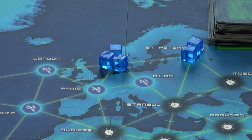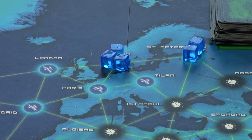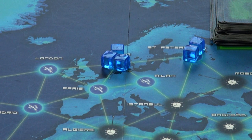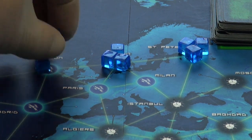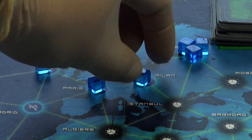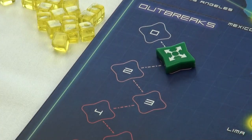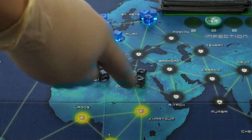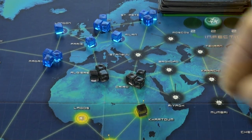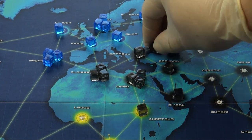The number of a color's cubes on a single city cannot exceed three. If for any reason another cube of that color is added to a city that is full, an outbreak occurs. In other words, all of the connected cities get an additional cube of that color, and the outbreak counter is moved. If an outbreak occurs next to a city that also has three cubes of that color, then another outbreak occurs in that city. In this way, a single chain reaction can turn a serious problem into a global catastrophe.